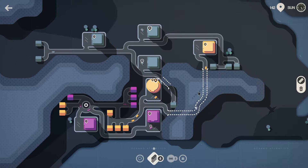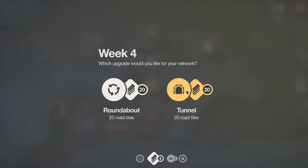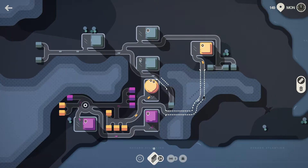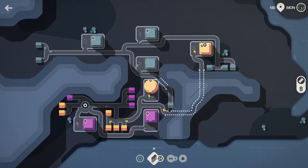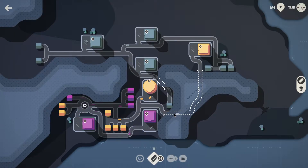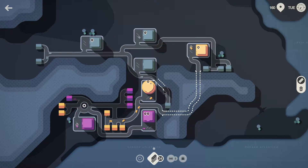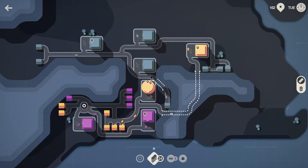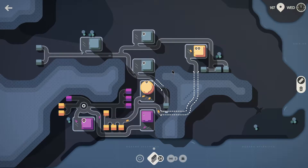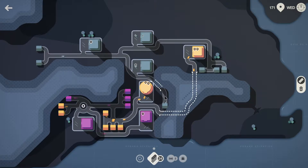I wonder if I can have tunnels crossing each other — might not be able to. Let's do another tunnel. No, I cannot. So I need to get rid of that tunnel. I wonder if I just connect that tunnel right there, or do I leave it open? I think I'll leave it open for now and fill it if I need to.